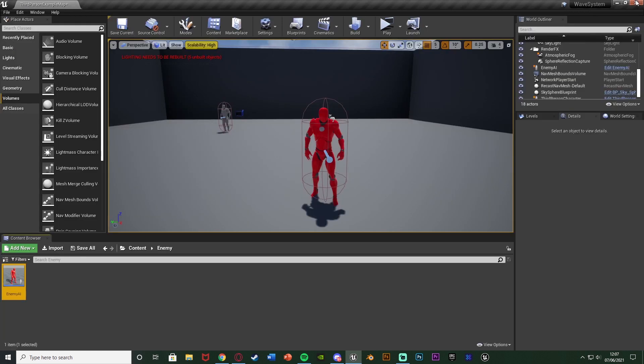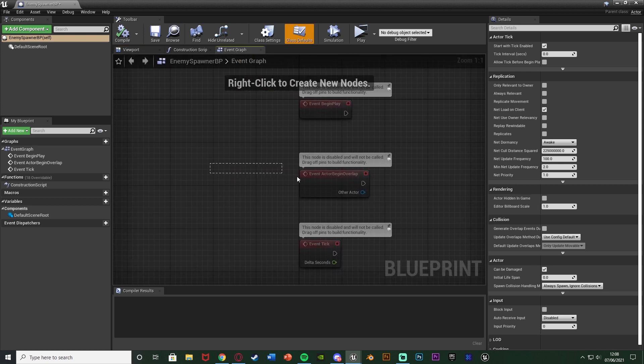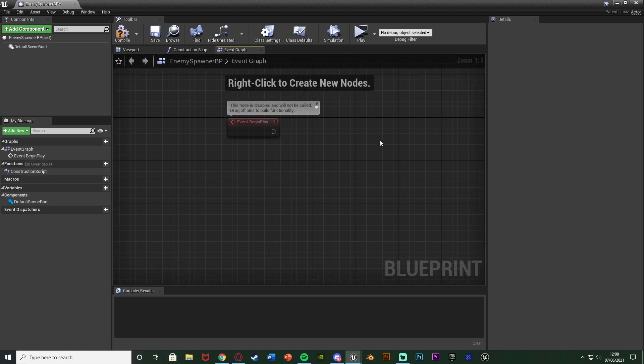Finally, we need to set up a blueprint to spawn in these enemies. Right-click, go to blueprint class, get an actor, and name it 'enemy spawner BP'. Open it up - I'm not going to add anything in the viewport because it doesn't need to be visual. All this needs to be is somewhere we can spawn enemies. You could add something like an arrow or a house-type mesh so you can see it in the editor, but I'm not going to bother. Go straight to the event graph and delete begin overlap and event tick. On event begin play, we want to use the event dispatcher we made in the game mode blueprint, because that dispatcher is called when there are no enemies left and we want to respawn.